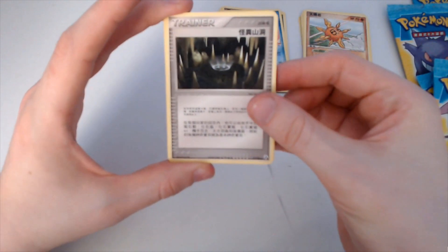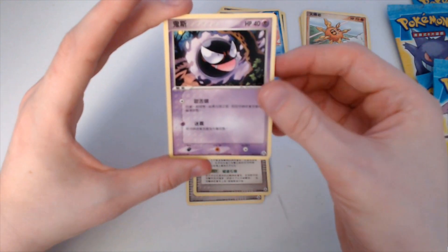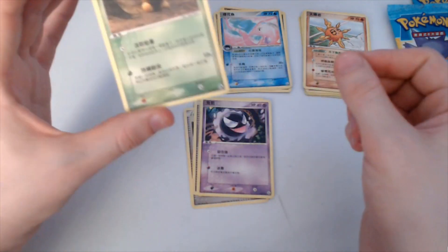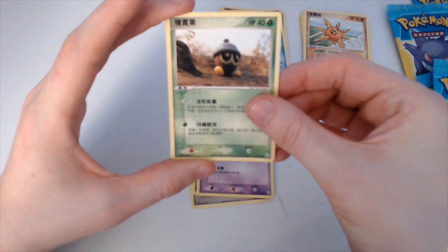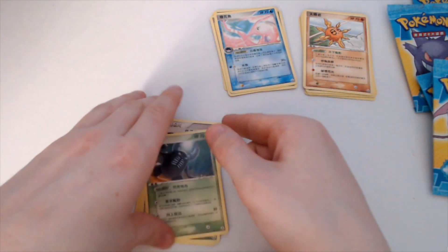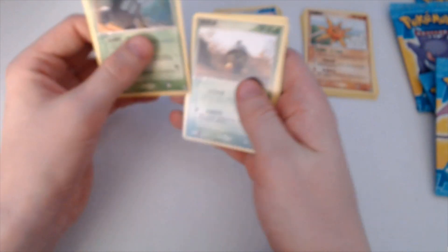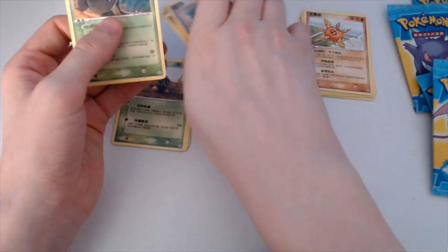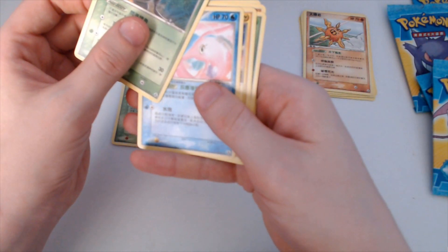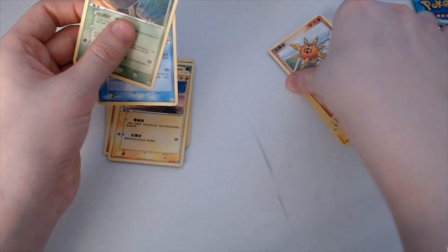I think there's a stadium card there, fossil card. Gastly — I think that's Gastly, yeah. And Pinsir here — so yes, unfortunately no holo cards, but I wasn't expecting anything to be honest. It could have been weighed. All the heavy packs would have been sold at premium, possibly.